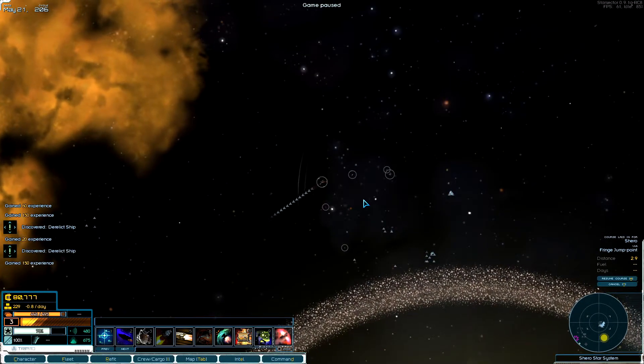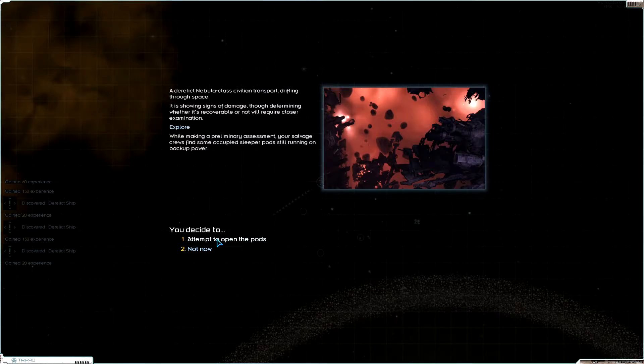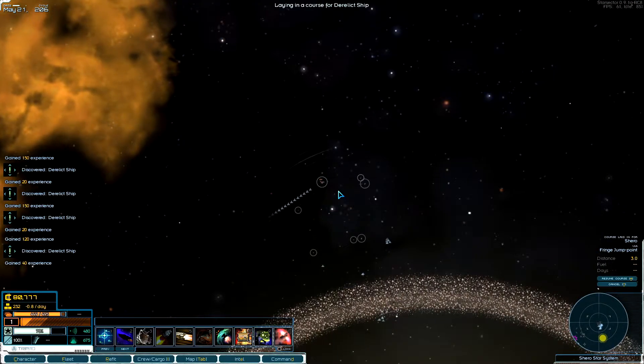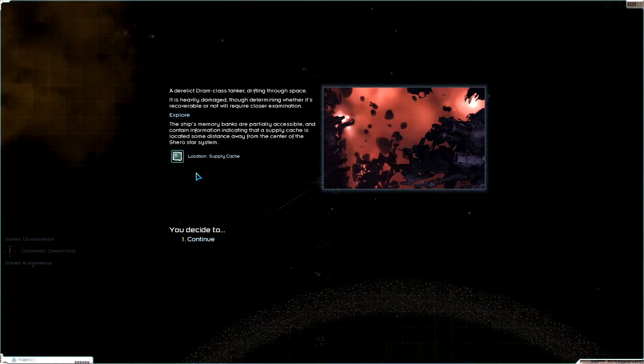For every ship that I discover I gain experience — that's awesome. Wolf frigate — oh my lord, what happened here? I wonder if there was a huge fight or something. I gained 84 crew from abandoned pods — they've been in cryostasis just waiting to be rescued. This is great, and I found the location of a supply cache.